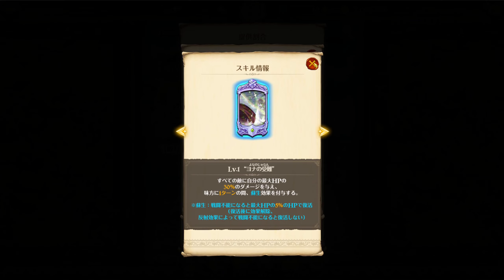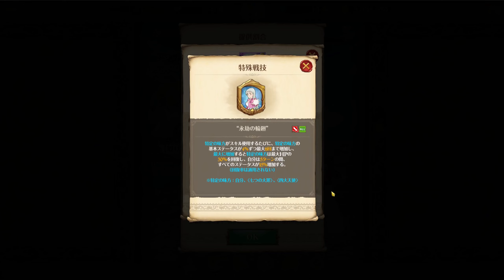Her passive increases specific allies' basic stats — herself, Seven Deadly Sins heroes, and the Four Archangels: Zoriel, Tarmiel, Ludoiel, and in the future Myle. Anytime they use a card, up to six times, they get a four percent basic stat increase in HP, attack, and defense, up to four times at six percent — so a 24 percent basic stat increase total. Once they reach max stacks, they get healed for 30 percent HP, and Liz herself gains an additional 15 percent basic stat increase.